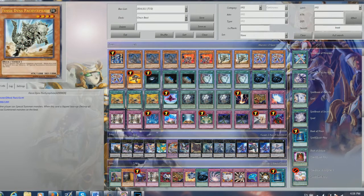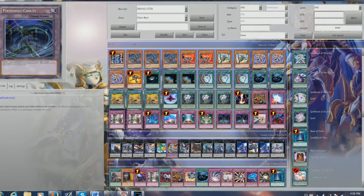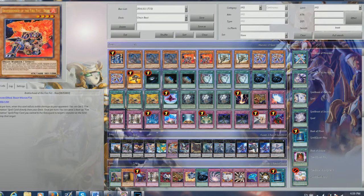Then we played two Fossil Dyna Pachycephalos. Basically, another anti-meta card — neither player can special summon. And if it's flipped face up, you destroy all special summon monsters on the field. If you haven't noticed, this deck actually does not special summon any monsters. Thunderbird and Wind-Up Rabbit do not count as special summons when they come back from being banished, so just keep that in mind.